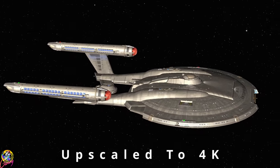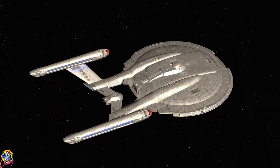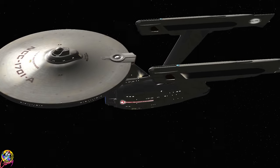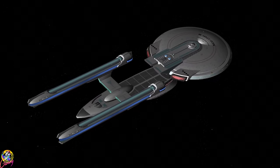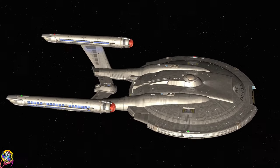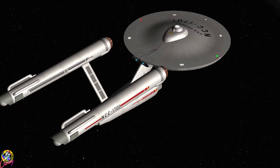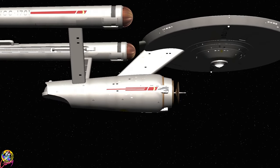Hey guys, Retro Badger here, hope you're all well. Today we have a request: to put the NX-01 Enterprise against the NCC-1701, nothing against the USS Enterprise. This will be a new series where we go through the different eras. The next match will be the NCC-1701 and Enterprise A versus the Enterprise B. In terms of predictions for this battle, the NX class will pretty much get one-shotted, but will those 10 seconds be enough to inflict some damage to the Connie refit?